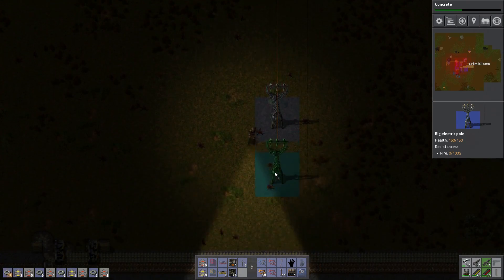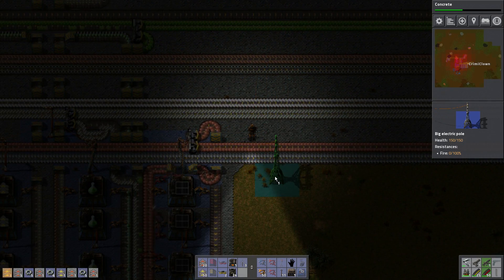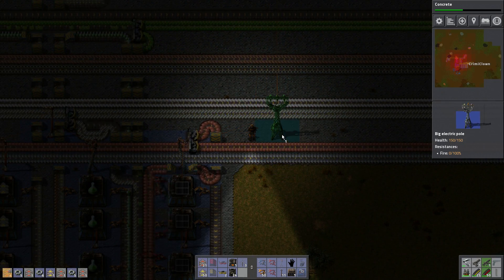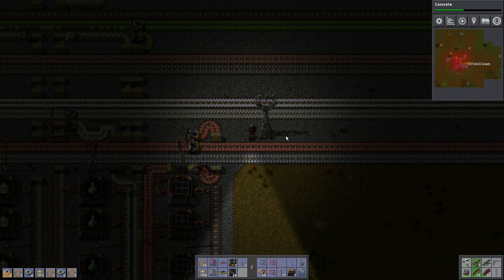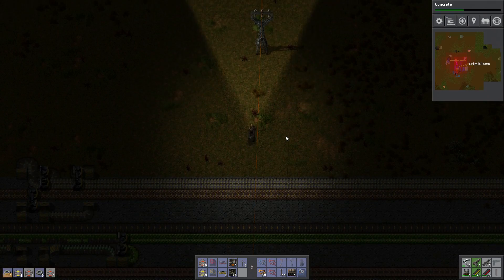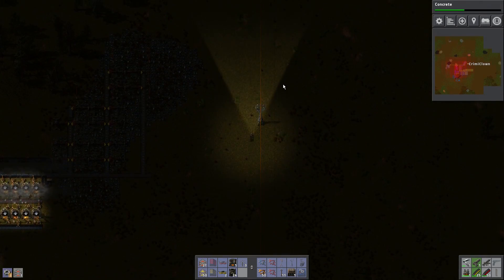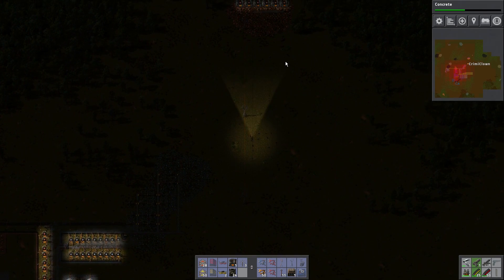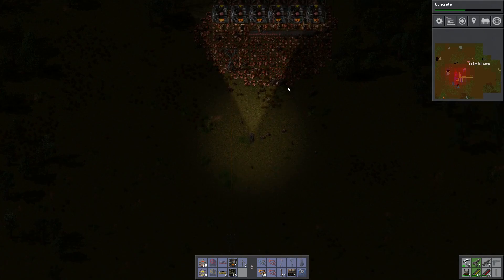These big poles are really nice — they can possibly cross all the way over there. There we go — these can cross all that distance. And now if I'm not mistaken this would actually start to work — we're generating some copper plates.